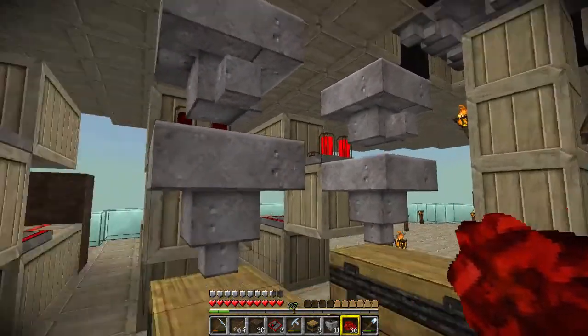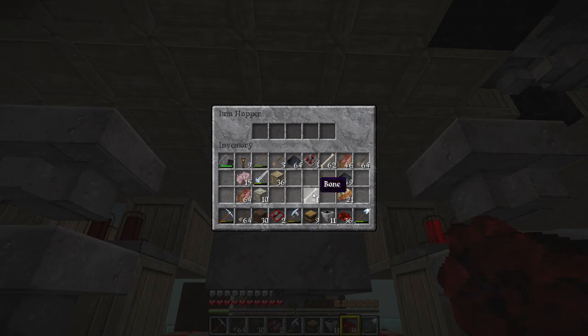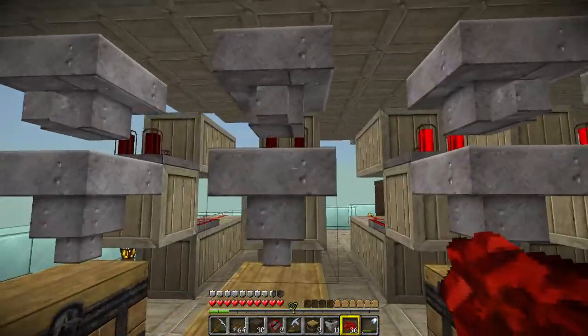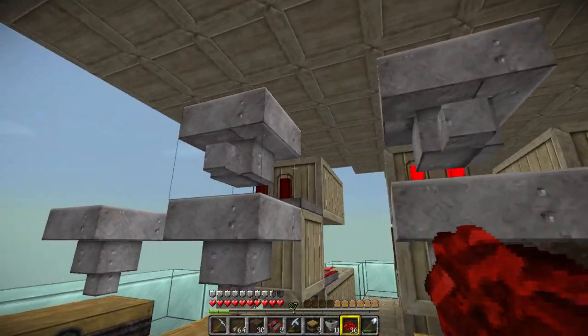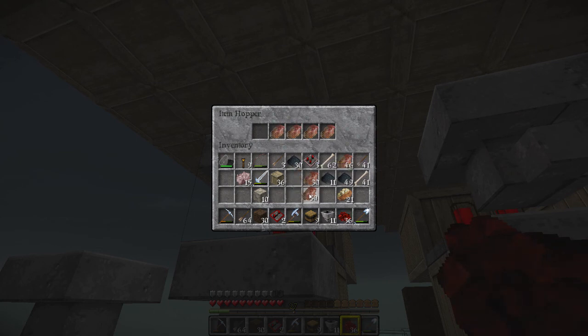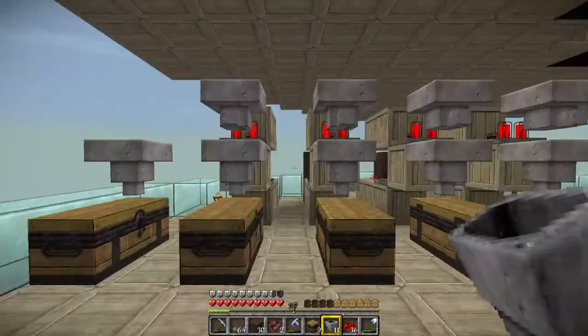And those ones there. So that's bones. I'm going to put item frames on identifying what's in them. So I've done the bones — this one can be arrows. 18. Quick test. Yep. So that's the bones and the arrows. We've got the gunpowder and the rotten flesh still to go. Gunpowder — 18 is stable. Yep, that's fine. 15, 18, 19. And this is going to be our miscellaneous chest. Now what I've got to do is actually hook them all together, and obviously I want it all to end up here.